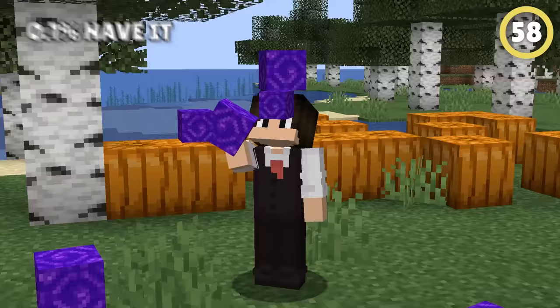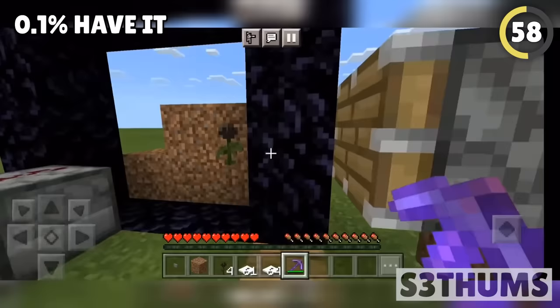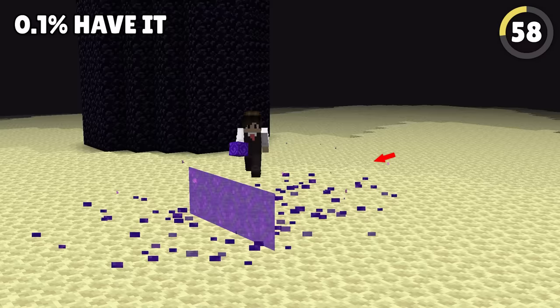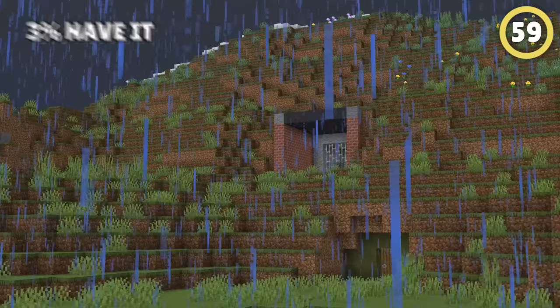This rare portal is actually a block you can pick up and drop wherever you want. You need a Silk Touch and a lot of luck. But if you use this machine to push you as you mine this flower, you could end up mining the actual portal itself. Drop it in the end and you can teleport straight back home, along with anything else that touches the portal.